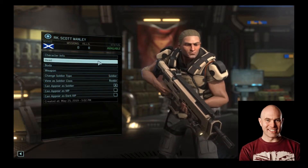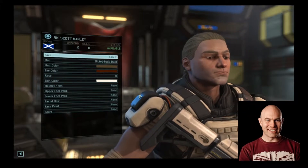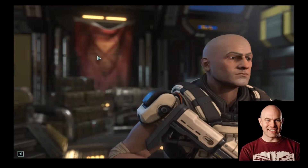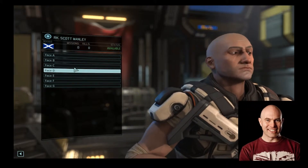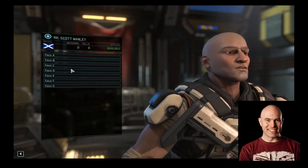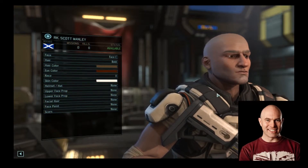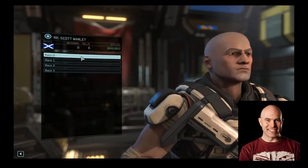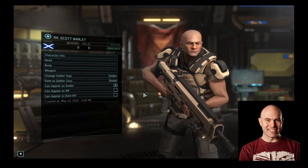You're going to be a soldier. The head for Scott Manly is... he's bald. So let's go for bald. He's a guy. He's got kind of a bigger chin. Let's go for C. Hair color's about right. Race zero, it's quite pale. Everything's good. We've got Scott Manly on the team.